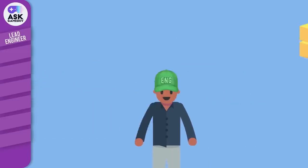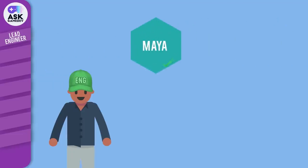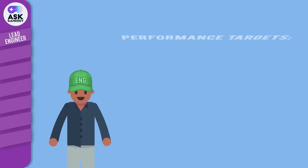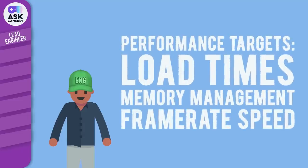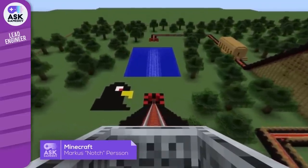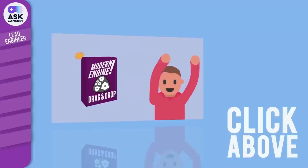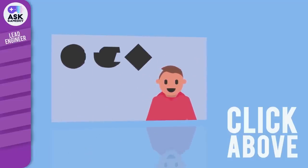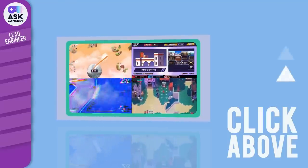Lead engineers will often own the build and act as gatekeeper for all check-ins to the mainline. They will supervise integrations to make sure the game is playable at all times and oversee performance targets for load times, memory management, and frame rate speed. The importance of the lead engineer role is underscored by the fact that many solo developed titles were created by individuals who were primarily engineers — it's a skill set that is critical in many development projects. If you want to learn about game engines that don't require coding, we recently made a video on that.